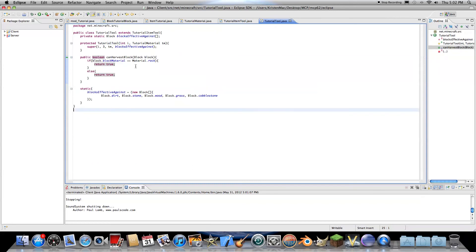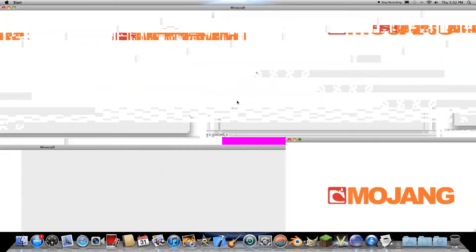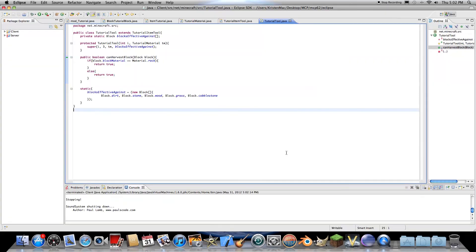So that is how we fix that annoying little bug — how to mine stone. I'm assuming it would also mine iron, coal, and whatnot. If it doesn't, let me know and I'll show you how to fix that because I do know how.